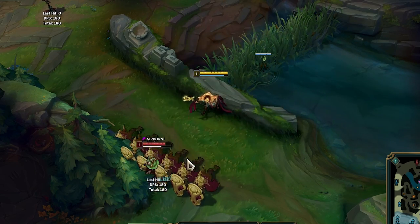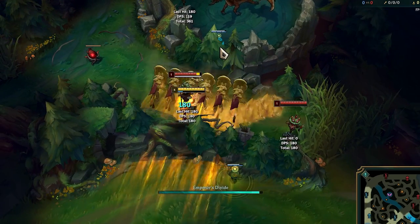Azir's R starts from behind him. When near a thin wall, you can ult enemies to the other side of the wall.